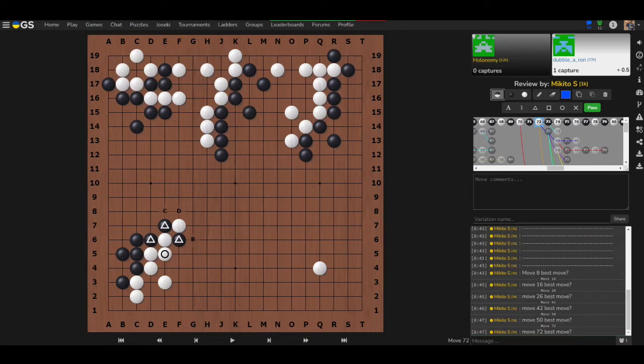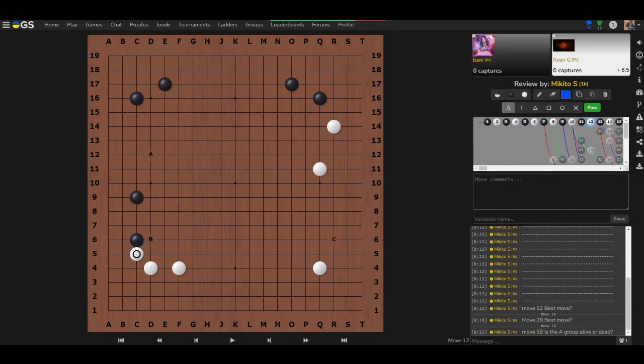Moving to the next game — not Marty's game this time. White just kicked black and now it's black's turn. What is the best move? Marty says B, following the rule that you go to B in this kind of position.